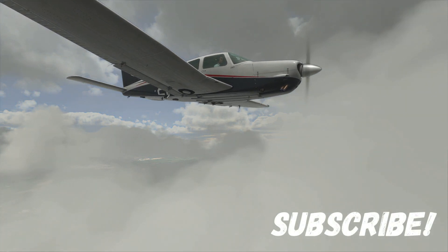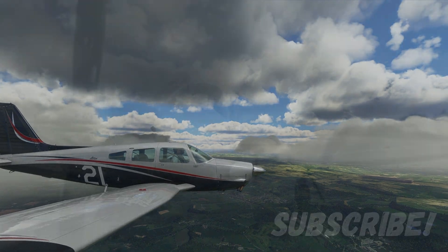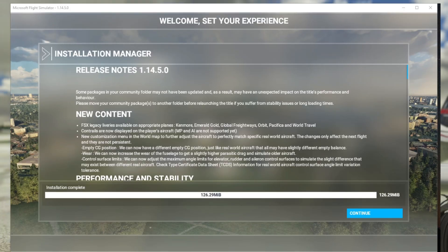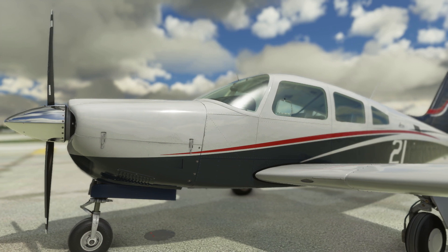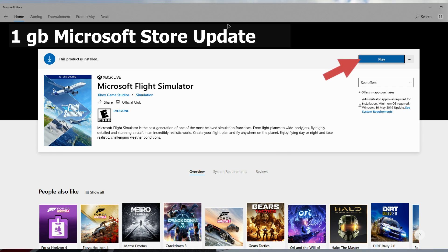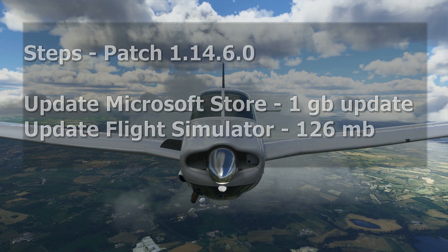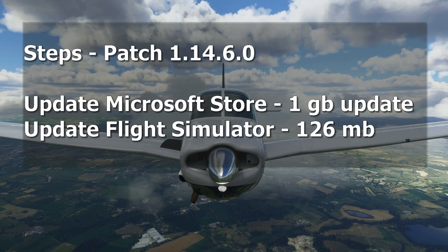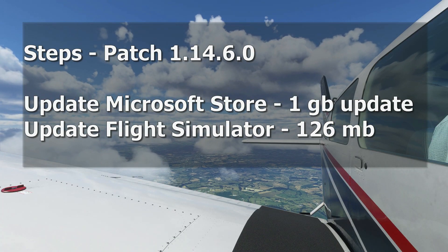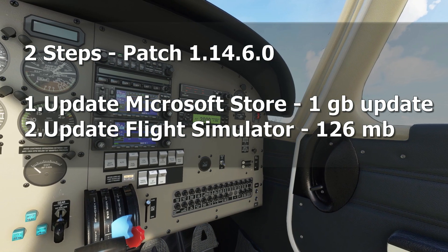Patch 1.14.6.0 has been finally released today. There are two steps involved: first, update the application at the Microsoft Store — it's a 1 GB update. Once you're done with it, hit the play button to open your simulator. If your simulator is already running, close it and restart it so that you can install the second patch, which is a quick 126 MB update.